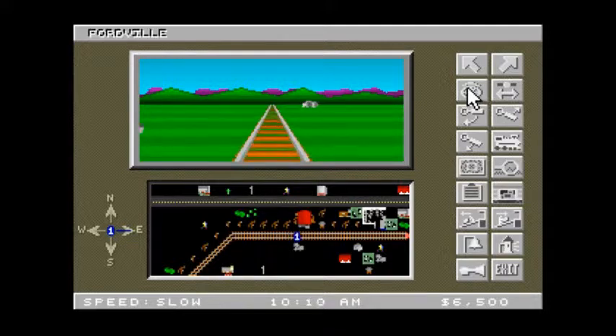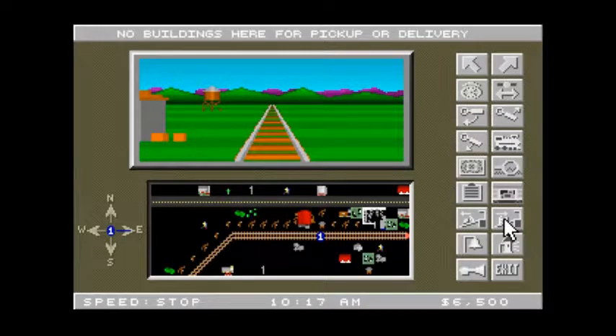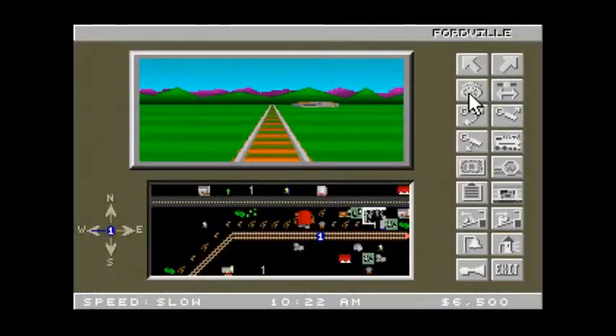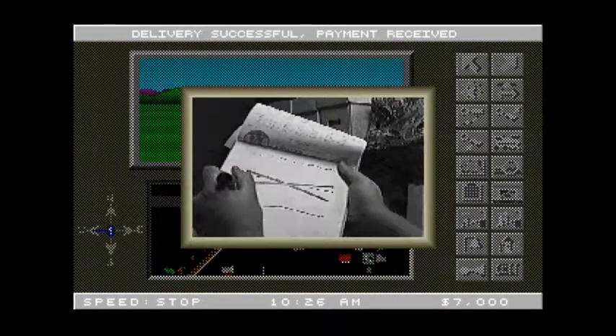So here's the passenger station at Fordville. I'm going to stop and drop off my passengers while I'm at it. Oops — overshot the station. That doesn't work. That's one of the annoying things: just because the building is in view doesn't mean that you're actually there. And just because the building is not in view doesn't mean you're not there. So you have to watch the dialogue up at the top to know where you are.